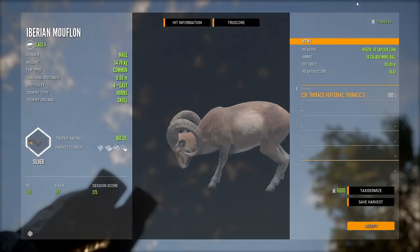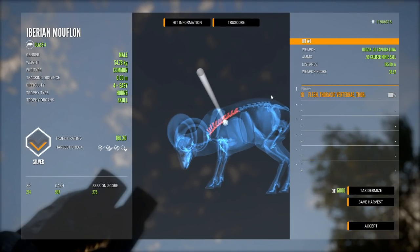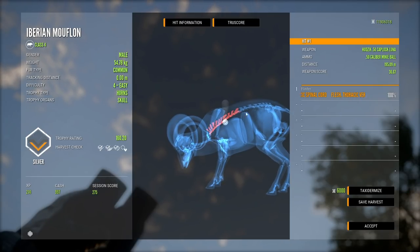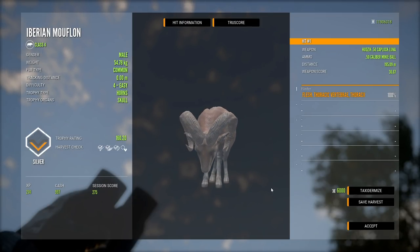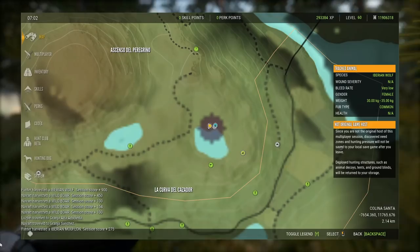Just to see — we shot him at 195 meters, and in fact we shot just too high, so maybe we should have waited for him to lift his head. We're almost touching the lungs there with that 50-cal ball, but just a 160 silver ultimately — obviously a good bit below the gold mark. Still got to show off the power of the muzzleloader anyway, despite the spinal cord shot.